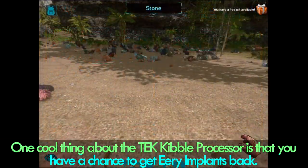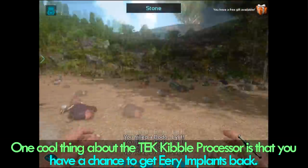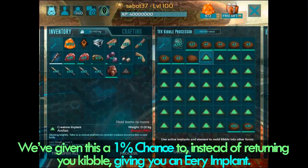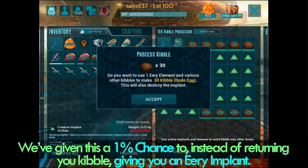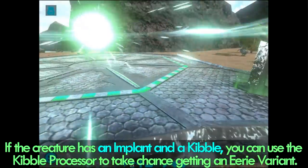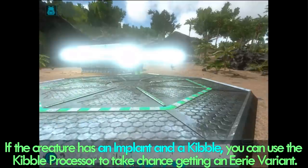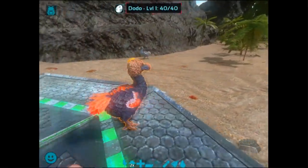Now one other cool thing about the TEK Kibble Processor I want to point out is that you have a chance of getting eerie implants back. We've given this a 1% chance to instead of returning you kibble, give you an eerie implant. So this is a great way for those of you who are not capable of or do not want to run the dungeons to find eerie creatures. If it is a creature that has an implant and has a kibble on the island, you can use this kibble processor to take your chance at getting an eerie variant back.